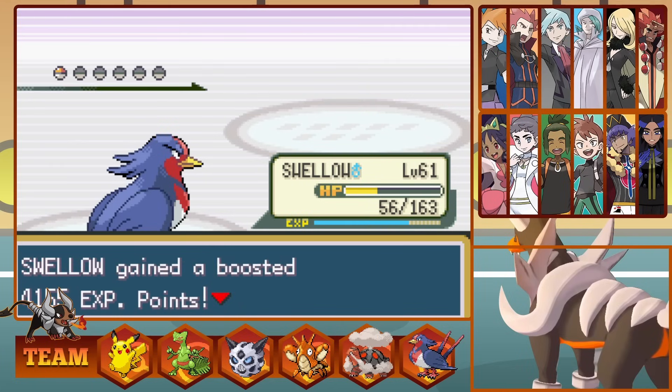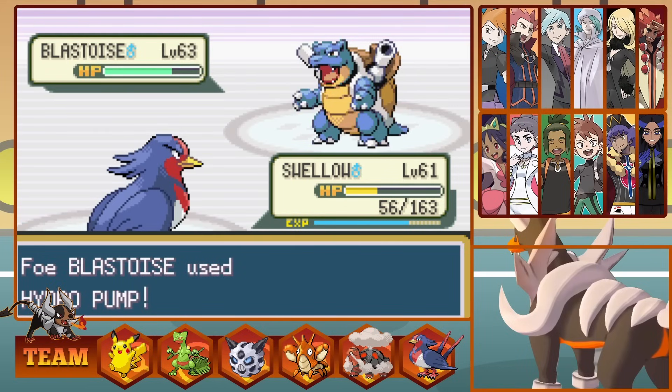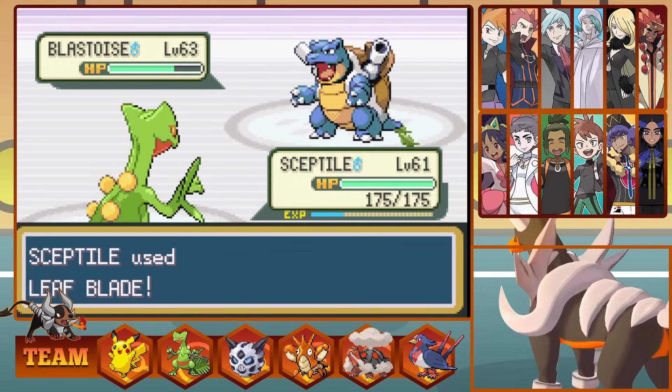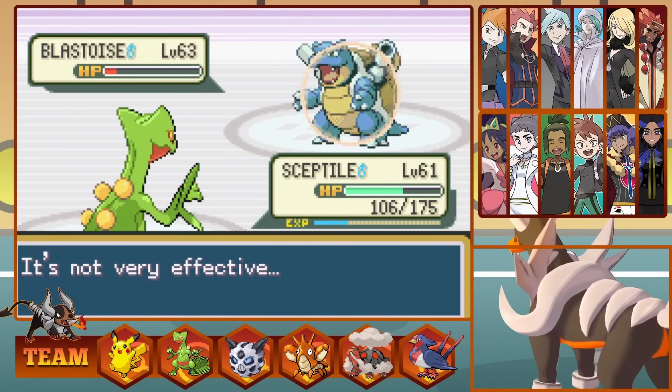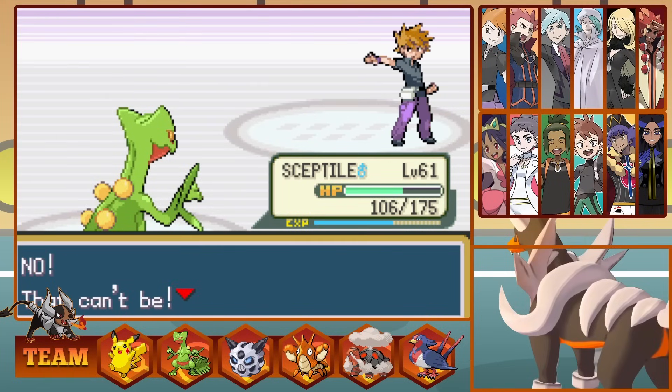Blue's last Pokemon is his Ace, Blastoise. We get off around 25% before Blastoise brings Swellow down too. Now we go into Sceptile to deliver a super effective Leaf Blade, putting him really low, as Hydro Pump does decent damage back. Blastoise heals with his Citrus Berry, bringing him out of Full Restore range. Sceptile then brings down Blue's Ace with a Leaf Blade, defeating Generation 1's Champion, and Ash becomes Champion of Kanto.